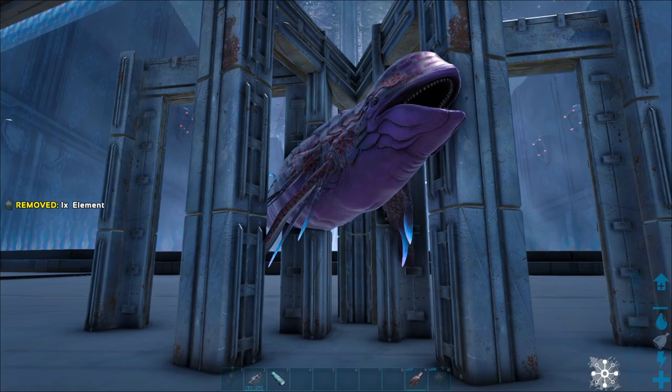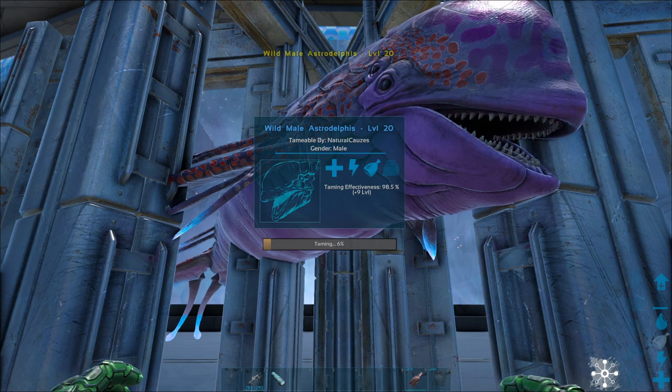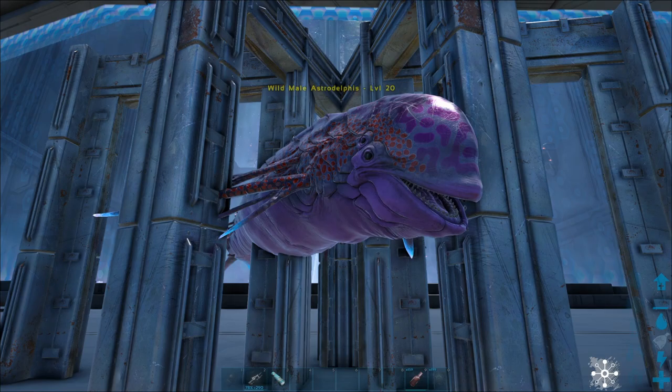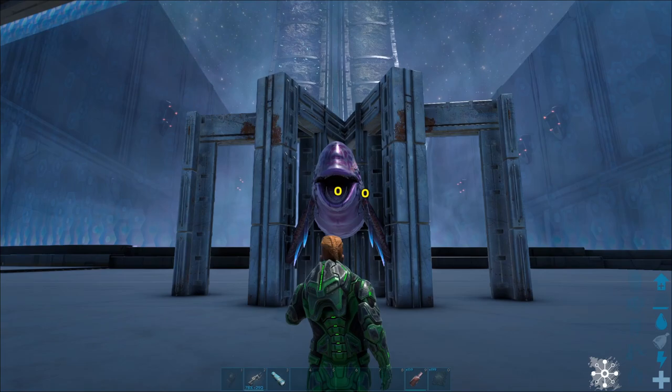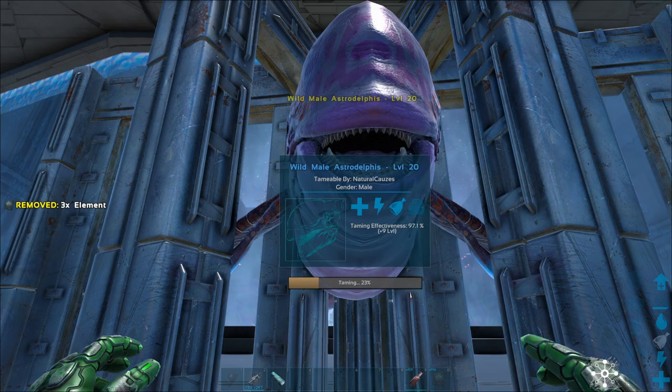I can pet it and then it will start to want to accept element. You'll just have to pet it a couple times and eventually it's going to ask you for element. You can see it says 'put one element in my last slot to feed.' These things take a lot of element to tame. As you can see, this is only a level 20 — on one times taming rate, one element gave me 6%. The element amount gradually increases as you start feeding it more and more. Be careful though — it can still attack you.